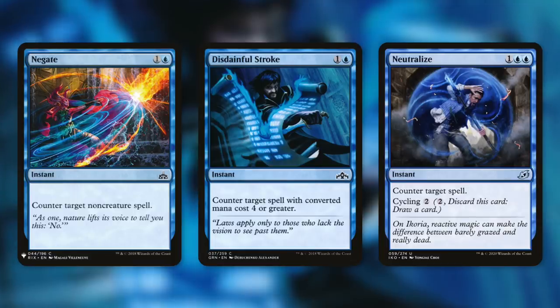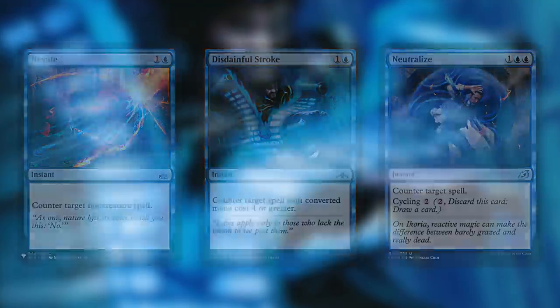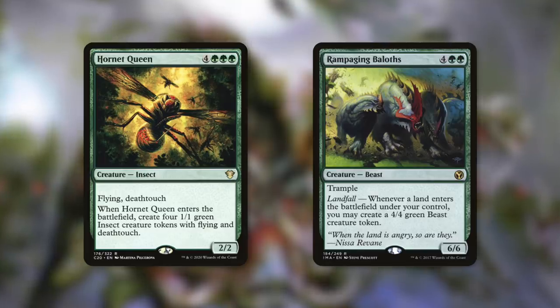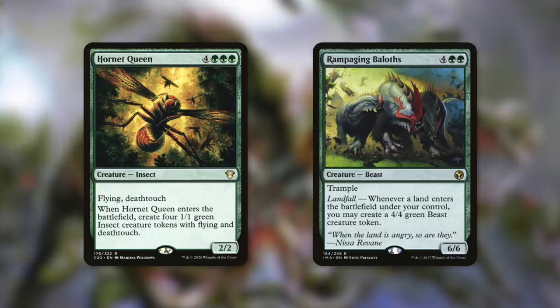Now talking about counterspells is fun and all, but it's time to get into the part of the show that I'm really looking forward to. Now it's time to start talking about incredibly powerful creatures that we want a lot of copies of. Let's move on to tactic number seven: Assemble the Army. First up there's Hornet Queen, which when it comes into play, creates four 1/1 green insect creature tokens with flying and deathtouch. So five creatures for one — all with deathtouch. If we copy it with Riku, that's 10 creatures with deathtouch. And then if we cast a clone and copy that clone and make more clones of it, that's 20 creatures with deathtouch.